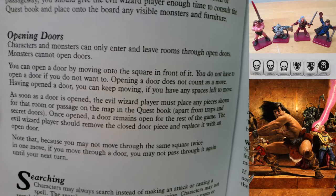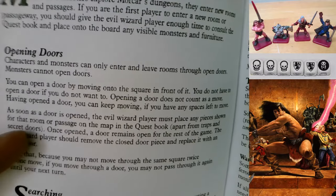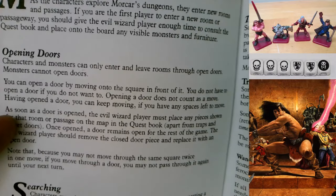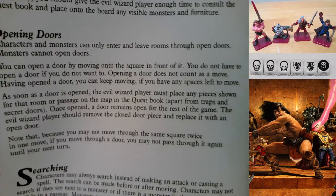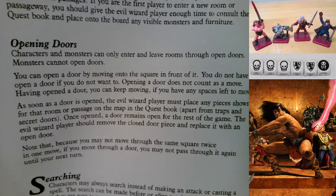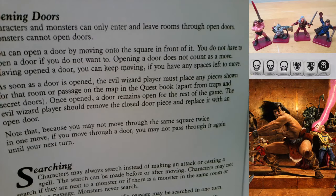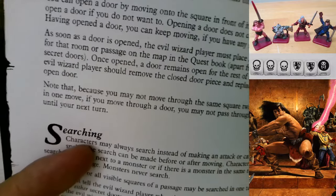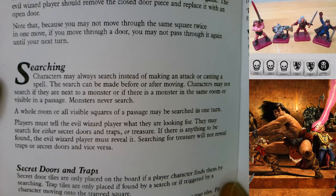As soon as a door is opened, the evil wizard player must place any pieces shown for that room or passage - apart from traps and secret doors. Playing as Zargon, sometimes I've forgotten to put stuff out; that's not the players' fault. Once opened, a door remains open for the rest of the game. Note: because you may not move through the same square twice in one move, if you move through a door you may not pass through it again until your next turn.